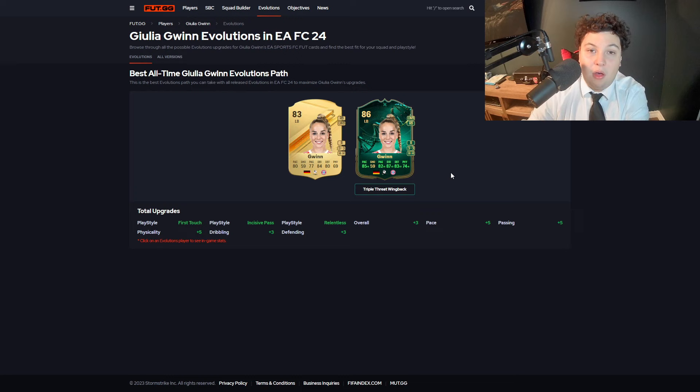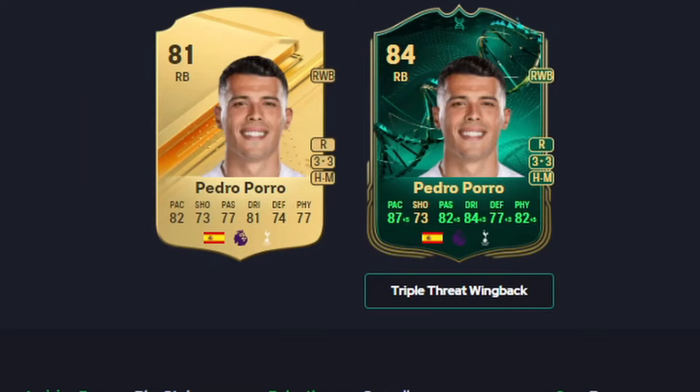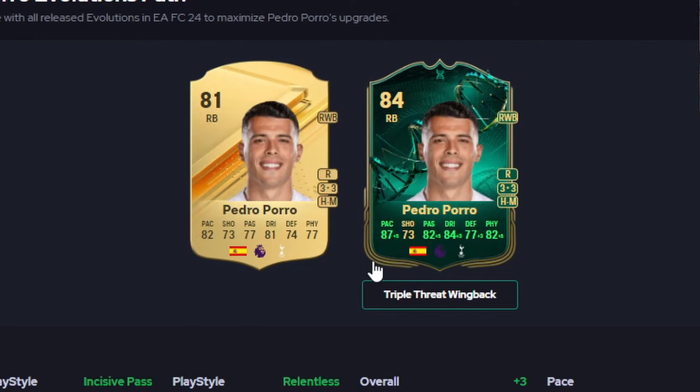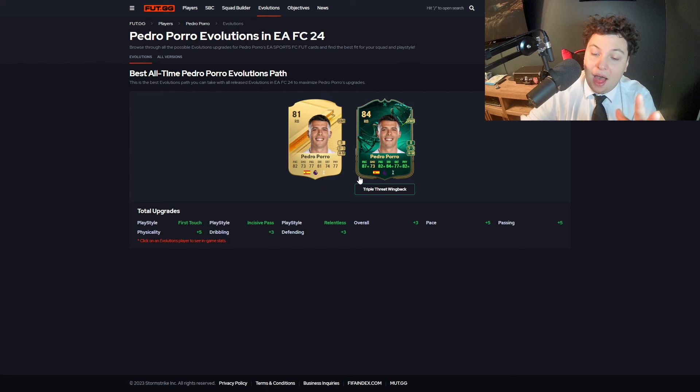Next up I've got Pedro Porro, who is a very decent solid Prem option. 87 pace, 82 passing, 84 dribbling, 77 defending, and 82 physical. Throwing a Shadow on him makes him very solid. Make sure you stay to the end because I've got some meta picks and one of them is from the Premier League. He's also Spanish, so you can probably link him up into La Liga if you have players that need extra chemistry.